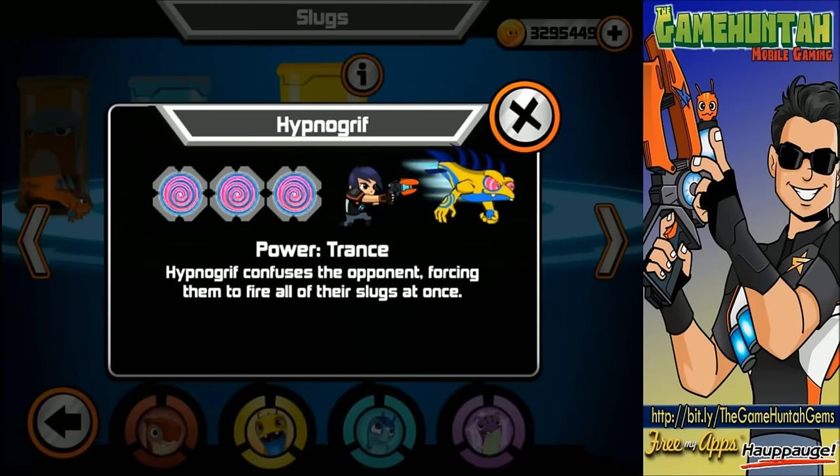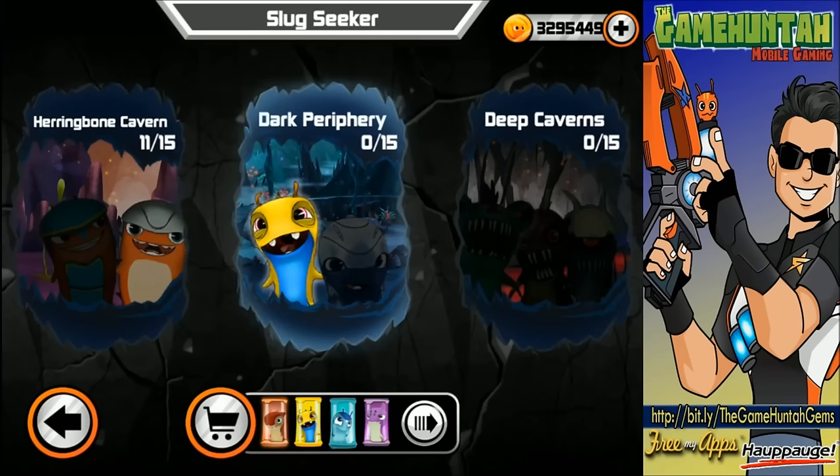I can think of a really nice combo using Macrobreaker, right? In this episode we're going to be using Macrobreaker, Hypnogriff, Phosphoro, and Arachnet. You guys ready? Let's roll!